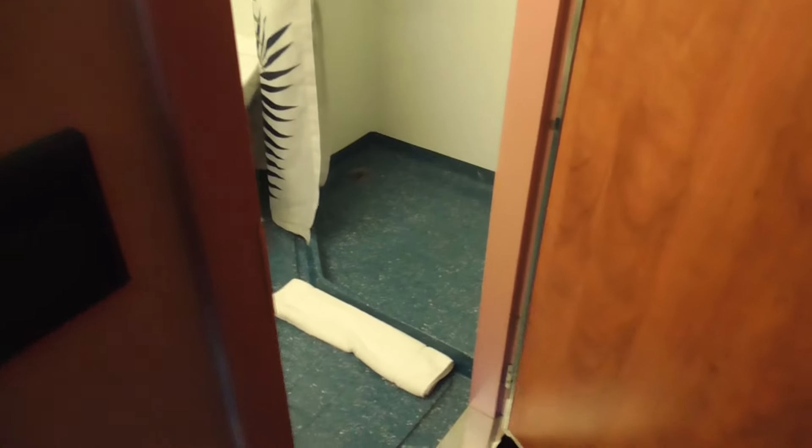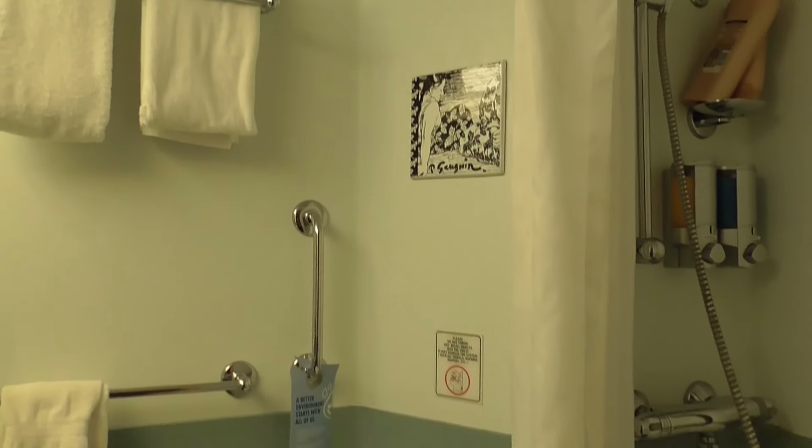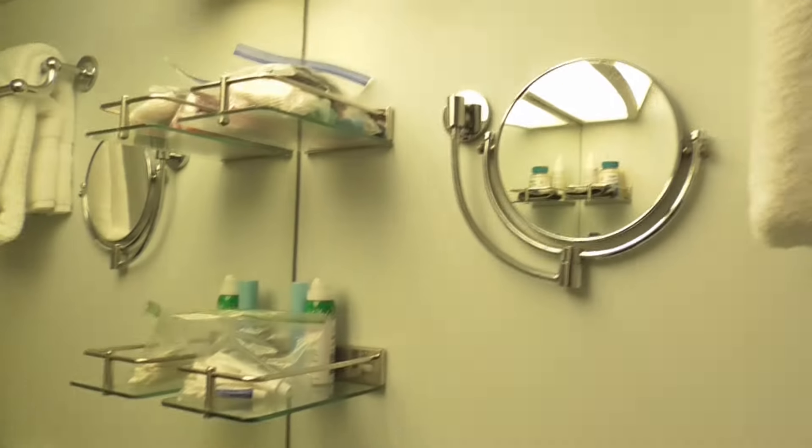Now the bathroom — pretty standard. There's a wave in the mirror but they do have a little bit of art. You've got your basic stuff, a standard-size shower. There are hooks, and there is a step down, so be careful on the first go around.